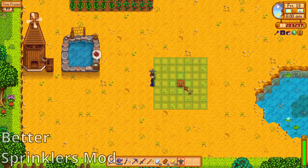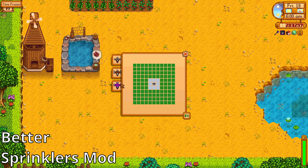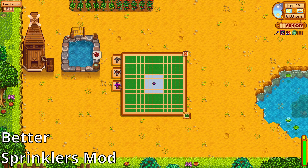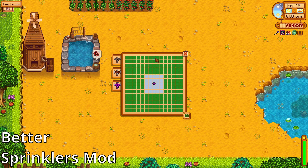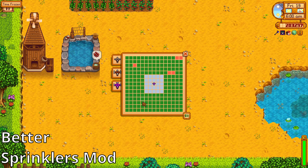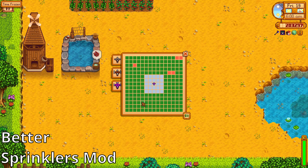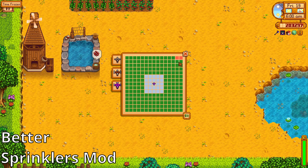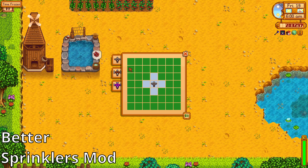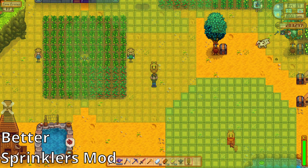Sixth, we have the Better Sprinklers mod. This mod lets you improve the sprinklers in game. You can make the sprinkler pattern larger and therefore use fewer sprinklers, or you can alter the sprinkler pattern if you want something crazy. It also shows the effective area of the scarecrows and sprinklers when you hold them.